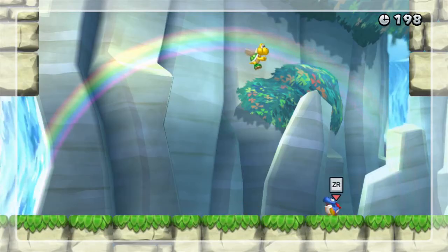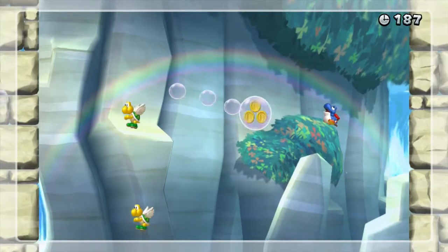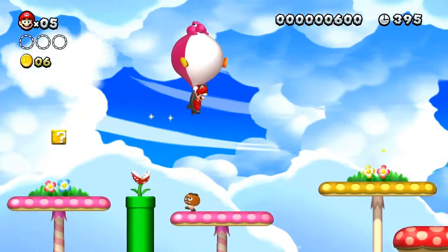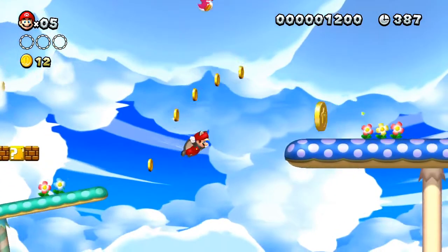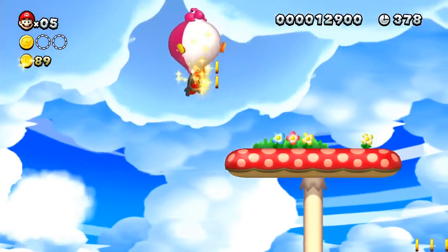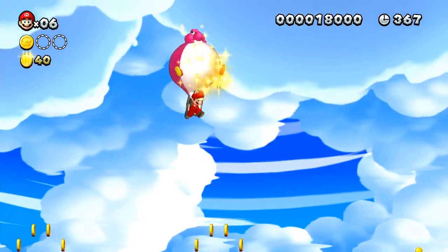Another new addition to the game are Baby Yoshis, each with their own unique abilities. Blue Baby Yoshis spit out bubbles that turn enemies into coins and also allow you to get a slight hop from them. Yellow Baby Yoshis stun enemies when rattled, also lighting up dark areas. And Pink Baby Yoshis blimp into a balloon, allowing you to float and ascend. Baby Yoshis can follow you from level to level, as long as you don't lose them or die with them. All are a blast to play with, though Bubble Yoshi is kind of overpowered.